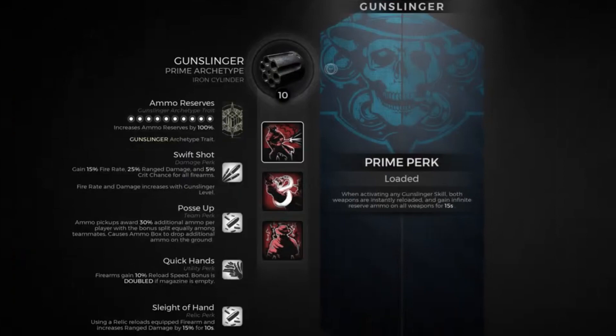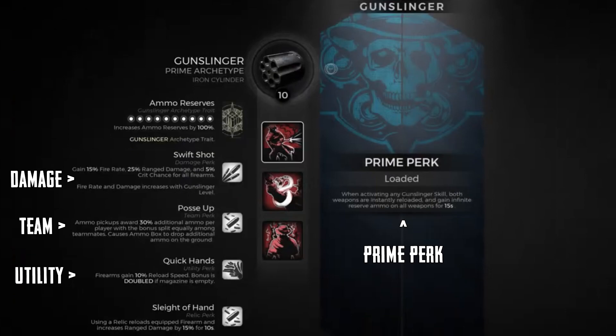Perks, on the other hand, are passive bonuses the archetype has access to. Each archetype has five perks: Prime, Damage, Team, Utility, and Relic.